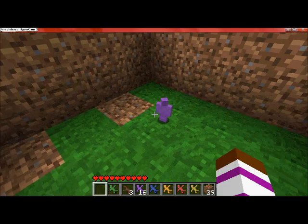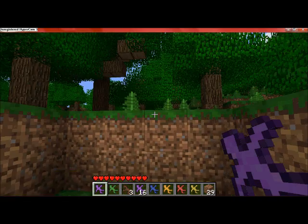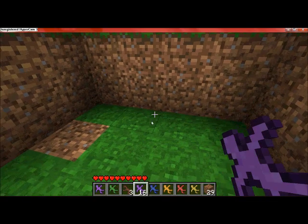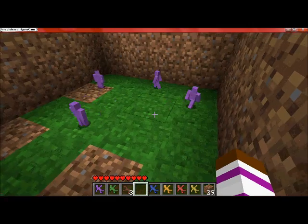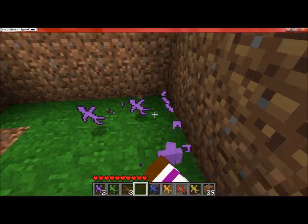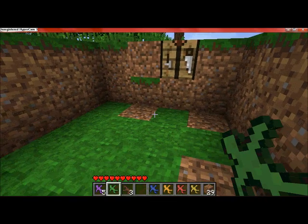First things first: you place a soldier by getting them in your hand — purple ones here — and right-clicking to set them on the ground. You can destroy them by left-clicking them. You gotta be careful because if there's more than one in your hand and you right-click, they all drop at once — I did that with 16 earlier.